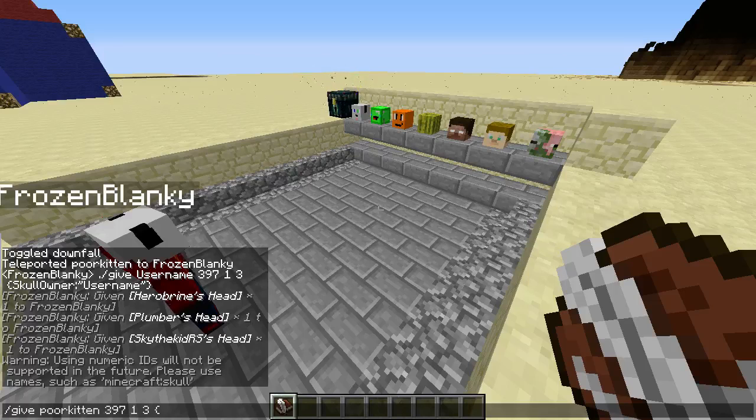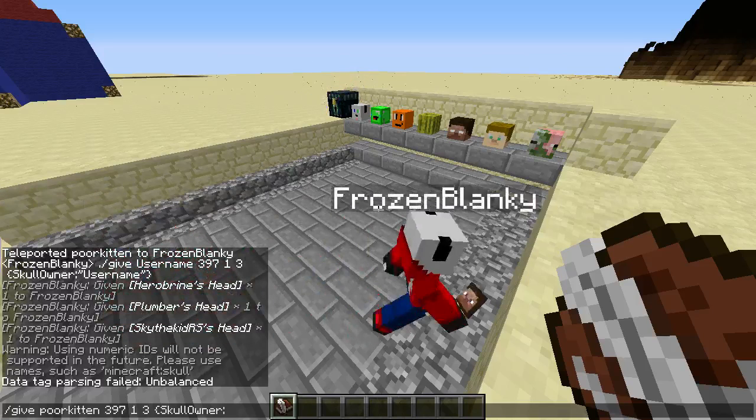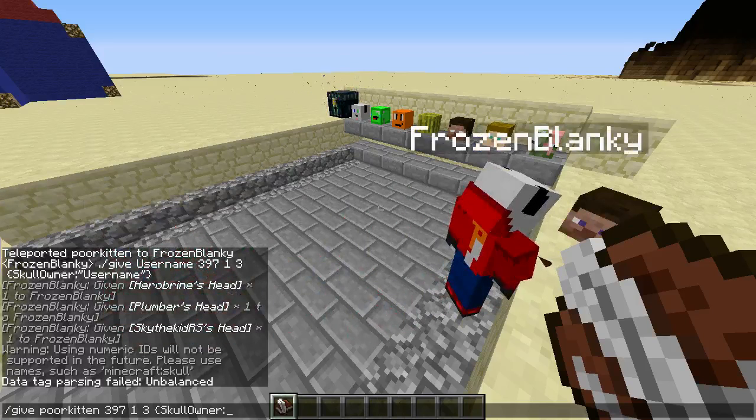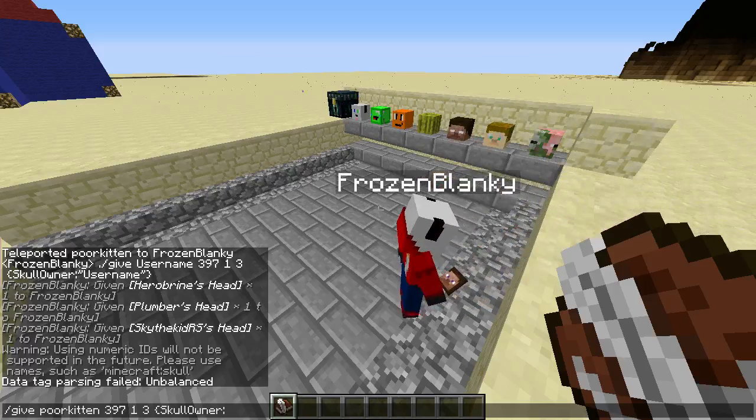Just for an example, we'll do Poor Kitten's head. So you type that, and you will receive this head. It looks like the default Minecraft Steve head, but really when you place it down... I think you didn't type it in right. I don't think I typed it in right either. I put T instead of R.